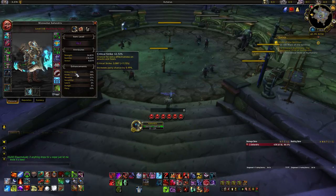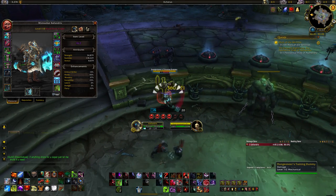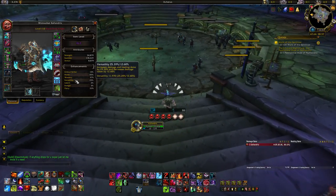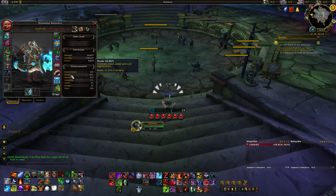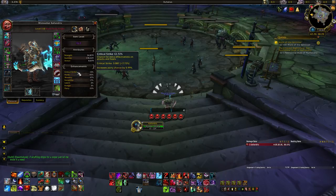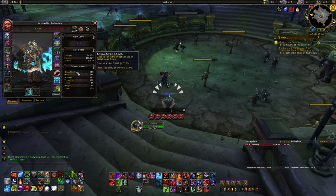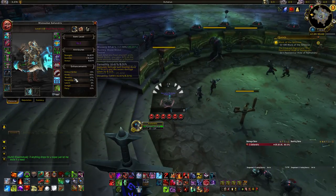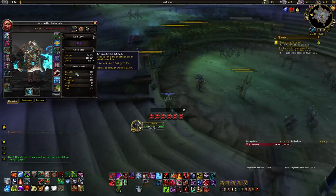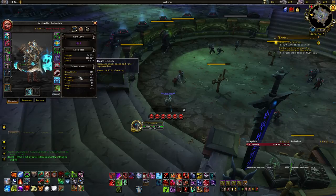For defensive purposes, you want haste up to about 40-50% with Bone Shield active — so with 30% baseline, applying Bone Shield with Marrowrend gets you to about 43%. After that, versatility is very strong, then more haste. Crit and mastery are both weaker defensively — mastery is slightly better for physical damage since Death Strike healing gives a physical absorb shield, while crit gives parry and is better for magic damage.